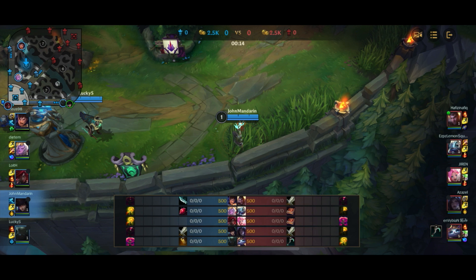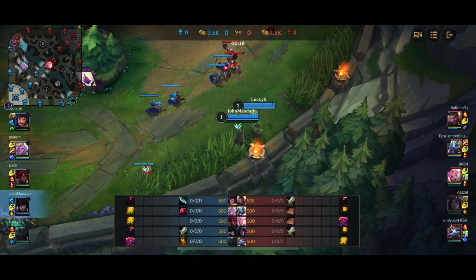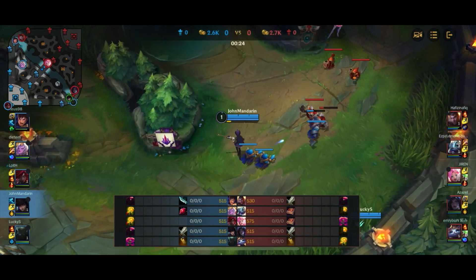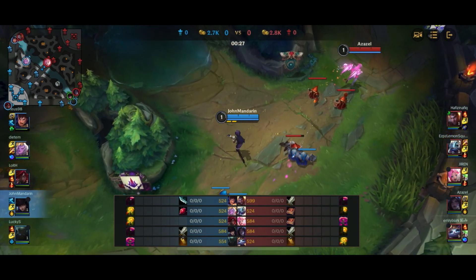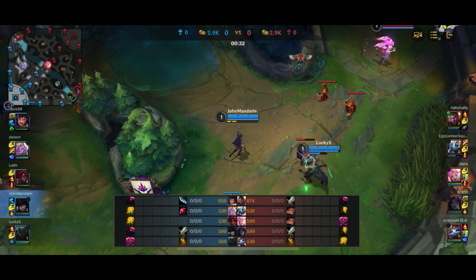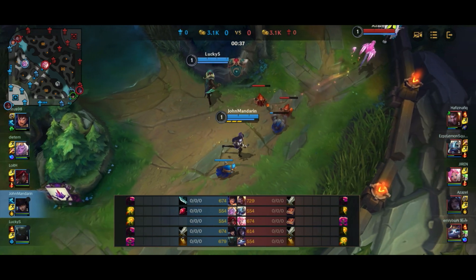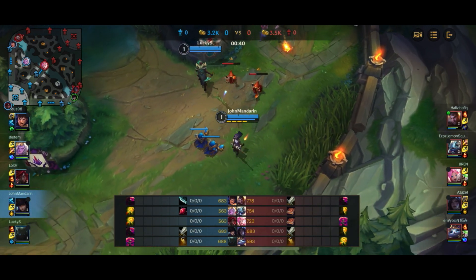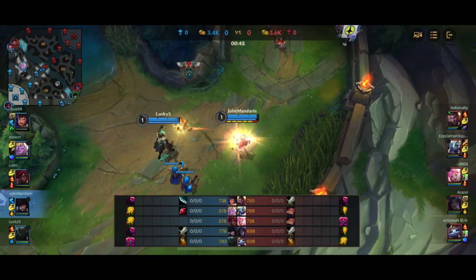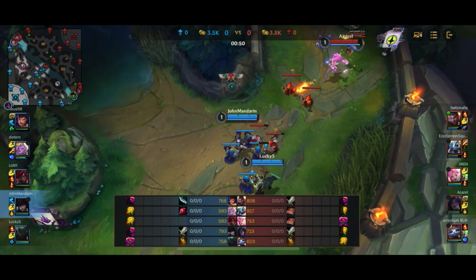The game is literally lost from draft because all the enemy team has to do is invade the Soraka and she will die — either right away or after she does one or two camps and is low. After that the game is just done because Soraka can get killed on repeat, her camps can get stolen, and there's not much the laners can really do to protect her. Katarina's not going to get parity, Garen's not going to get parity, and maybe me and Pyke can help on our side, but otherwise she's going to get completely destroyed if opponents play properly.